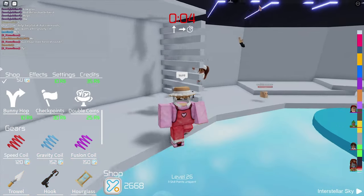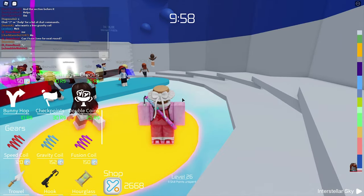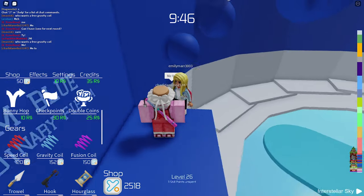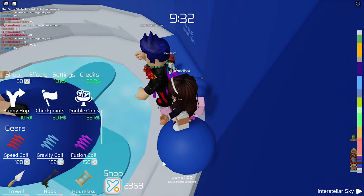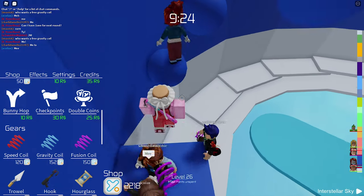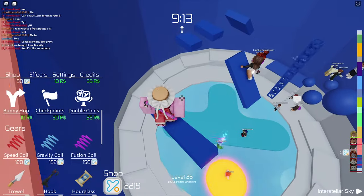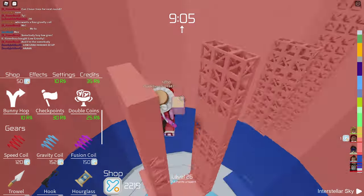We're going to help people next round as well - they already asked for one next round. The next round is about to start, so let's ask the magical question once again: who wants a free gravity coil? There's number one - it's going quite well right now. Let's see if someone else also wants one. There's another person, so let's buy them one. We just gave a few people a gravity coil - or better said, the fusion coil - because that one is cheaper and gives you two things at once. It's a little more efficient. Maybe it's actually worse because it can be confusing to use the fusion coil instead of the gravity coil, so maybe I bought the worst one. But hey, we gave them something for free.